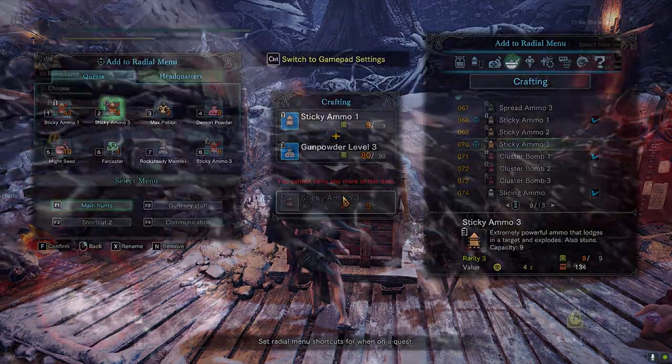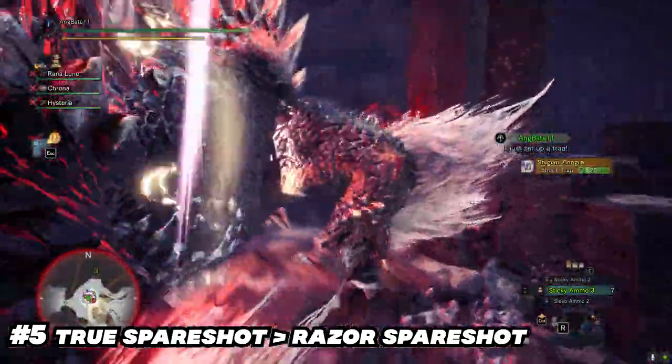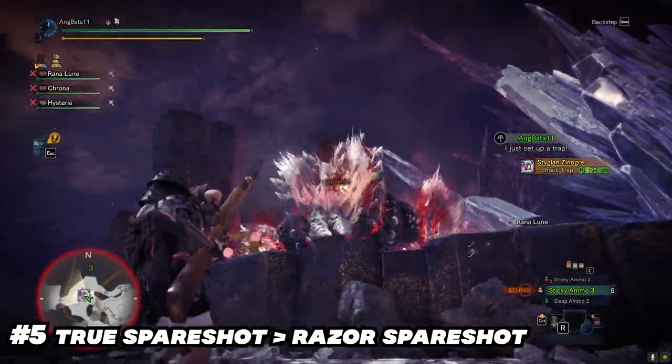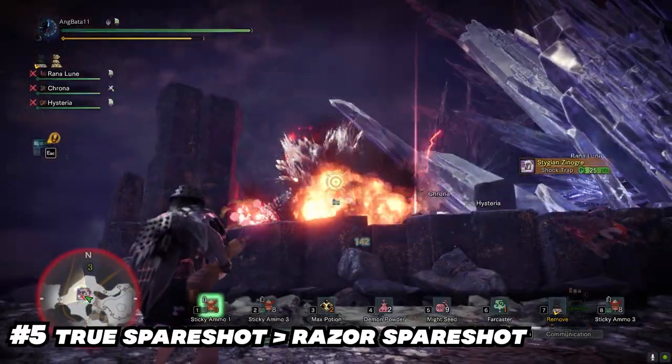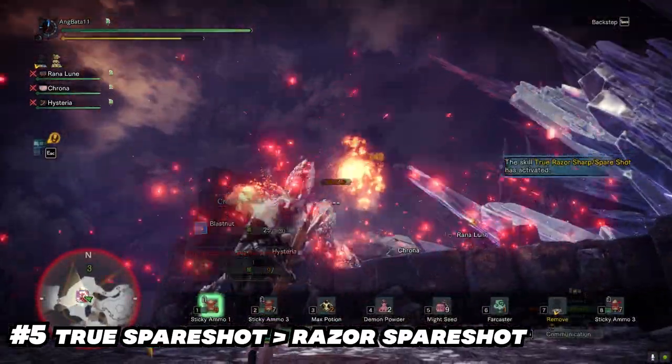Again: crafting sticky one should be set to craft all, crafting sticky three should be set to craft one by one. Number five: you're using a razor sharp set instead of a true spare shot set. To date, the top tier sticky LBG would be the Aqua Shot — hands down — because you can get artillery five and true spare shot at the same time.